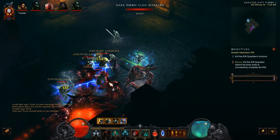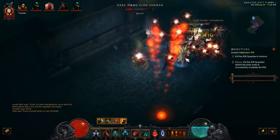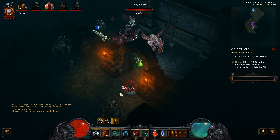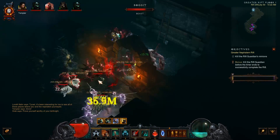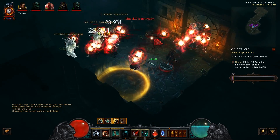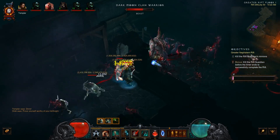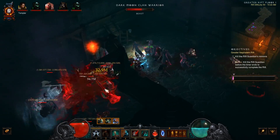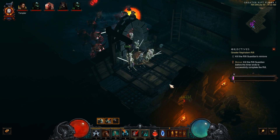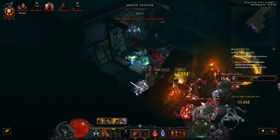Hello everybody, we're back with more necromancer set feedback videos. This time we're talking about the bone set, which shouldn't be confused with the set that actually empowers your bone armor — that's the saint set, which we'll do next. Either way, we're doing the bone set, which is kind of the pet set where you're going to have a ton of little dudes following you around, and your posse is going to do a lot of damage.